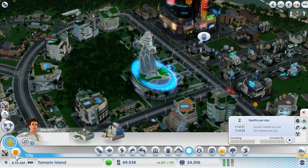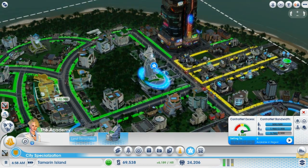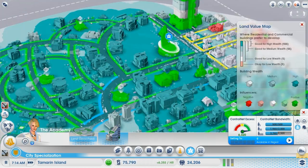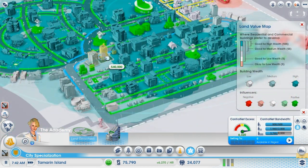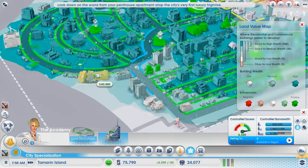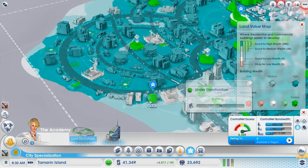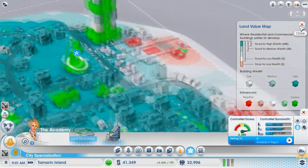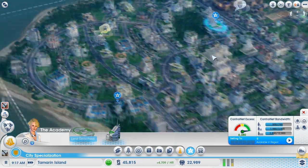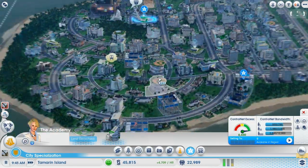Actually, we don't want to go there - we want to go through to the City Specialization Academy and the control net facility. Max control net transmission rate: 5,250 control net. It raises the land value and we can place it anywhere as well. Let's have a look at the land value - industrial tech will draw high tech, which is good to see. Maybe I could improve this area - there we go. Seems like a couple of extra houses have popped up.